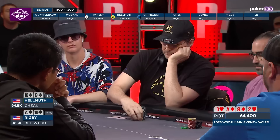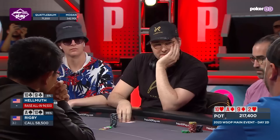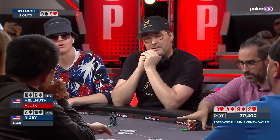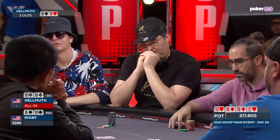All in. Looks like Mr. Hellmuth is drawing to a nine — big hands, two small pair, nines and tens. Cue Boyz II Men, Nick. End of the road. As Rigby has Phil hunting Nina and Nina alone to avoid the locker room early here on day 2D.